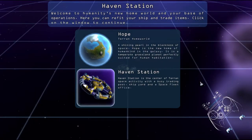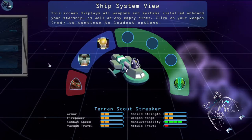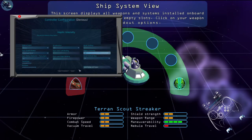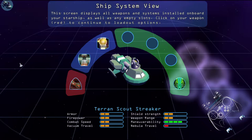Welcome to humanity's new home world and your base of operations. Click on the window to continue. Your starship appears as an icon — please click it. The screen displays all weapons, systems, and systems installed. Use those ID slots. Click on your weapon right to continue.